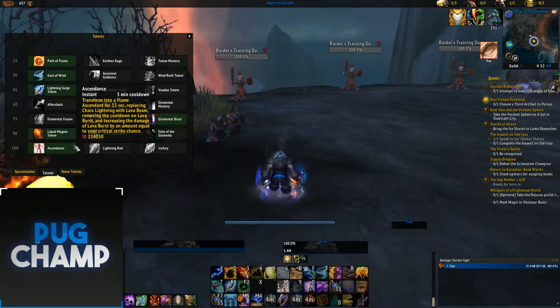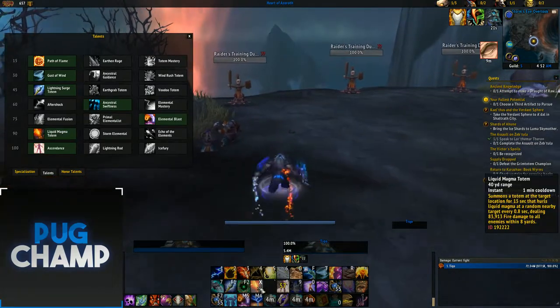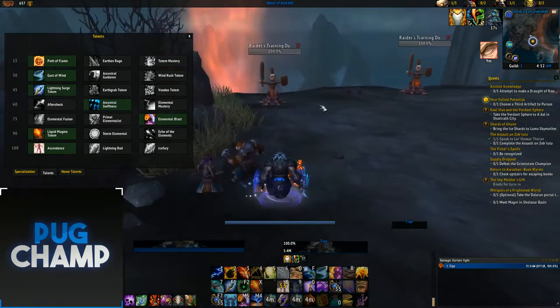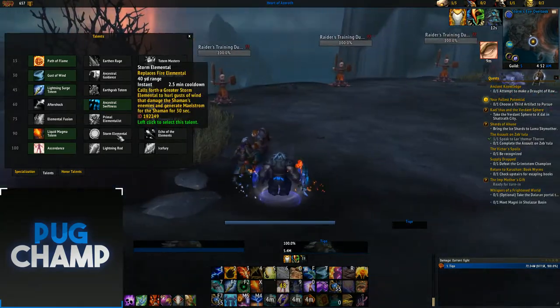For the AoE tier 6 talent, I take Liquid Magma Totem. A lot of people suggest against it, but I think it's so good. When you get it down, it deals so much damage to targets — and especially if you can place it well, you're doing more damage than Echo of Elements or Storm Elemental.